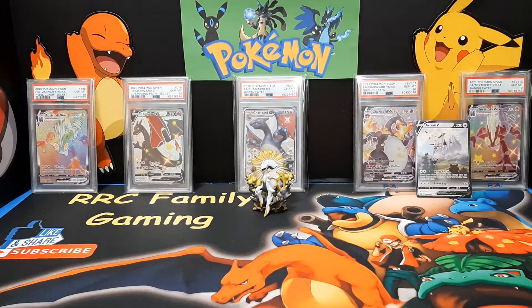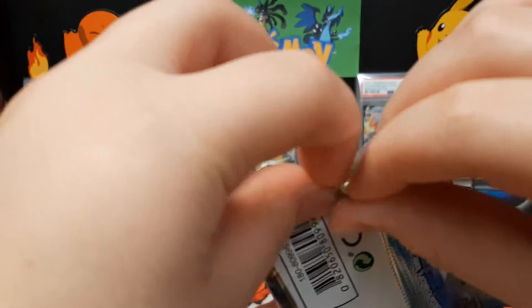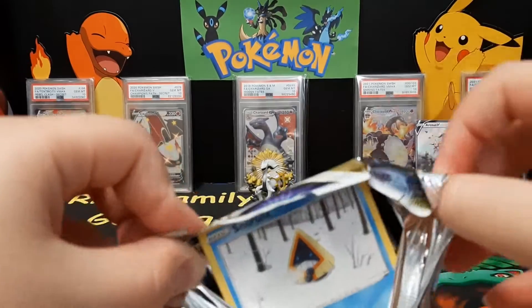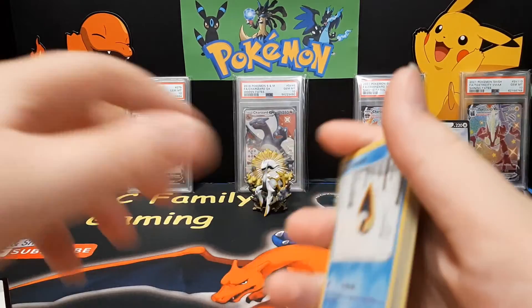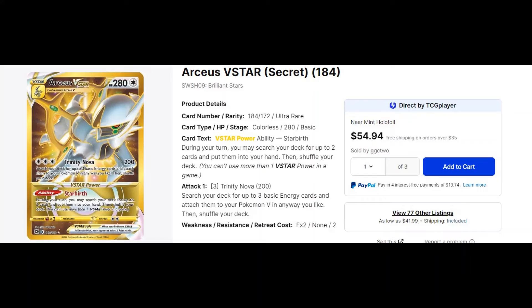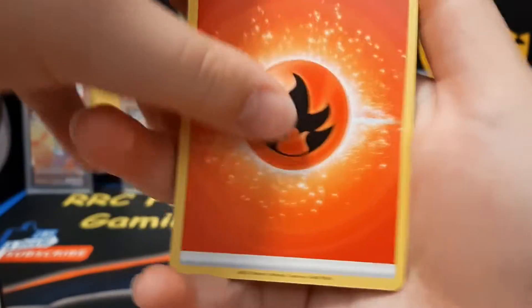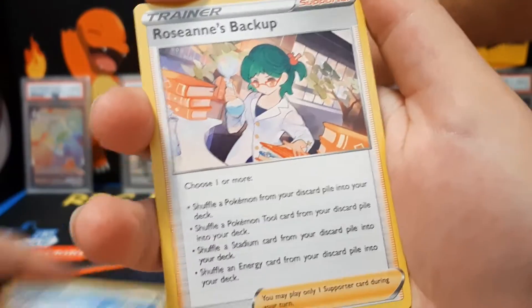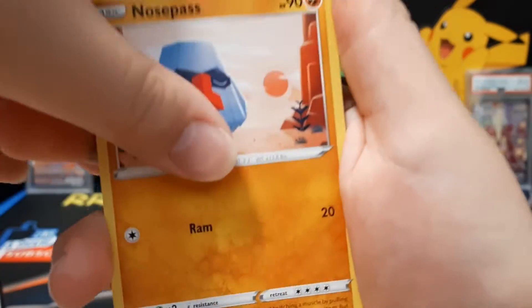Next one is Brilliant Stars. My chase is the alternate art Charizard V, and Raymond wants the gold RCSV star. Fire, fire, fire — let's go! We might have some heat in the kitchen!